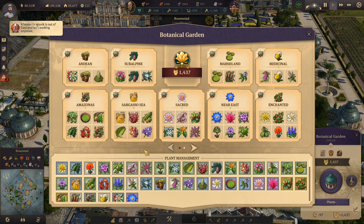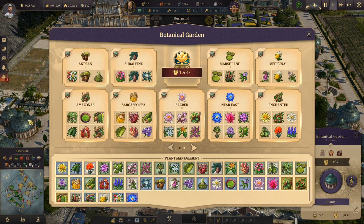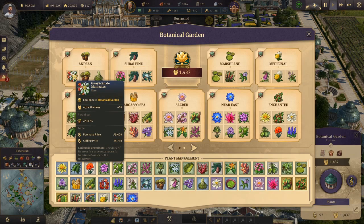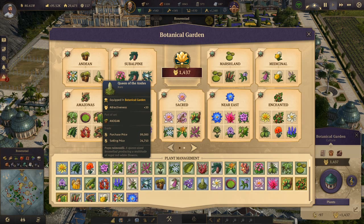I want to go over the different sets with you — which plants are in each and what the bonus is. First, we have the Andean Garden. It affects the grain farm, gives plus 25 percent productivity, and the grain fertility is provided in the Old World. In the New World, the coffee fertility is provided. The set includes the Guayacan de Manisales, the Espelesia, and the Queen of the Andes — all rare, so you can buy them at Madame Kahina's shop; you just have to roll a lot.